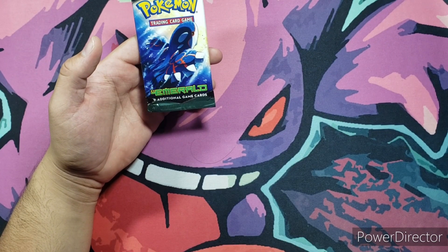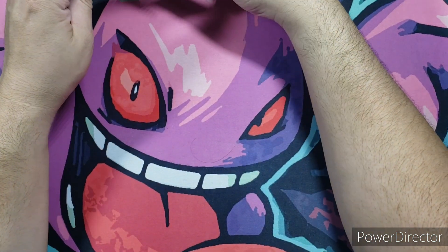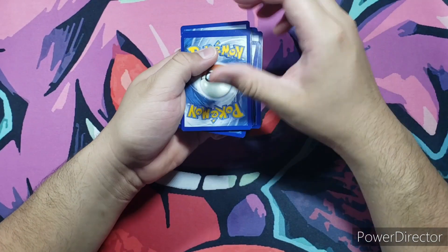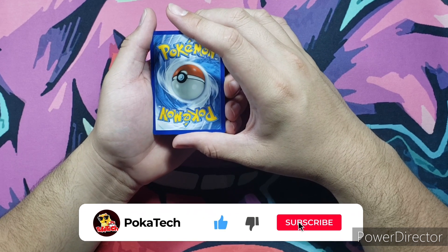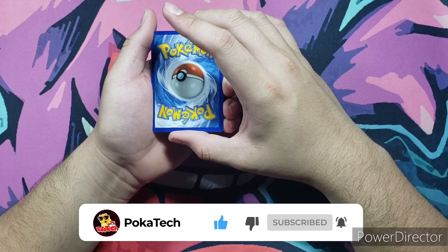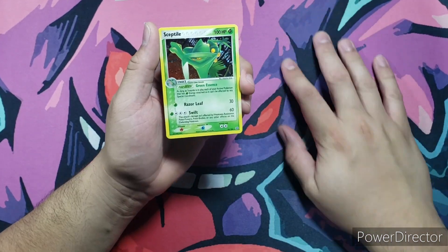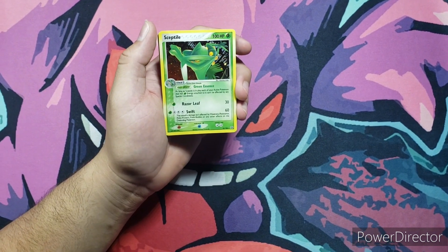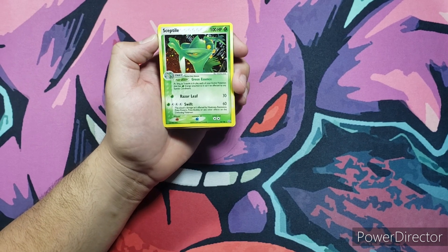On to our last pack of today's video — the EX Emerald, another heavy one. Let's see if we can pull some more shiny cardboard for the squad. And as always, if you enjoy these videos, hit that like and that sub. One, two, three — ending it with the Sceptile! Another beautiful holo starter. Would prefer a Swampert, and I even doubled down on another Blaziken, but you know what — you win some, you lose some.